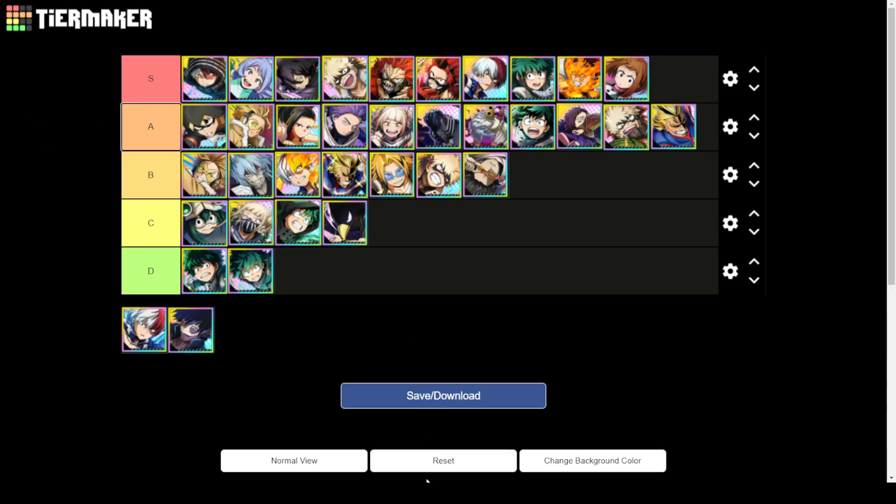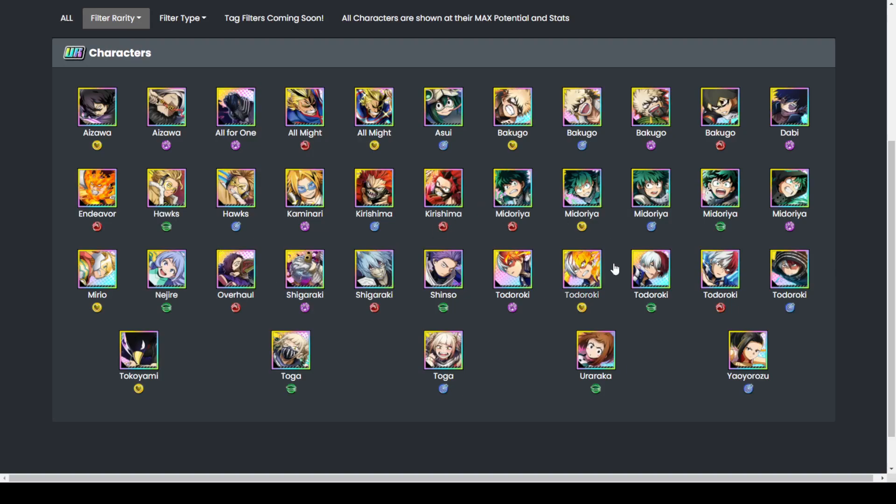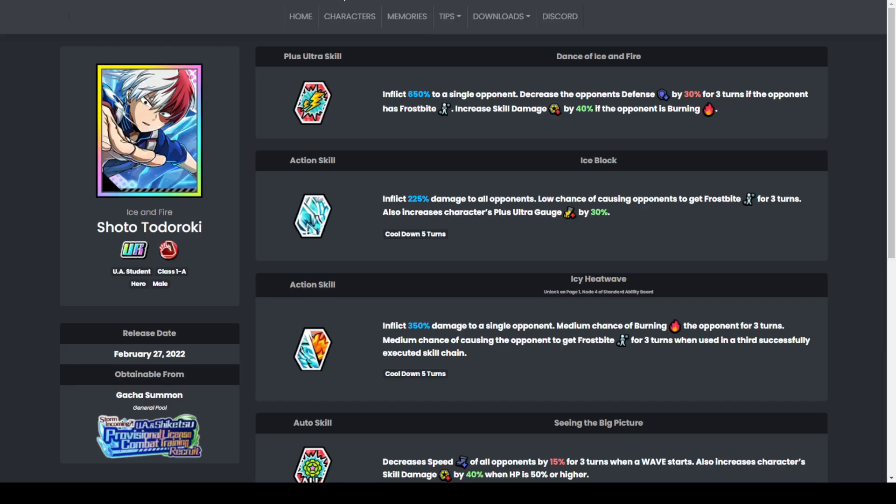Now let's talk about the new units. Last new unit was Dabi, but let's open up the new red Todoroki first and analyze him further. Overall he does a lot — I used him on my secondary account. He inflicts 650 and decreases defense for three turns if the opponent has frostbite. So if you don't apply frostbite or burn to your opponents, this Todoroki will be okay but nothing too great.